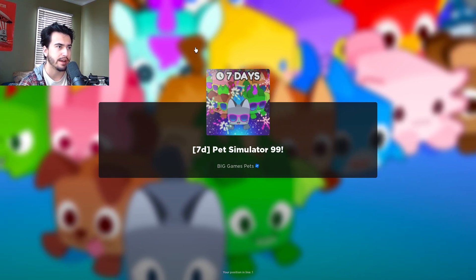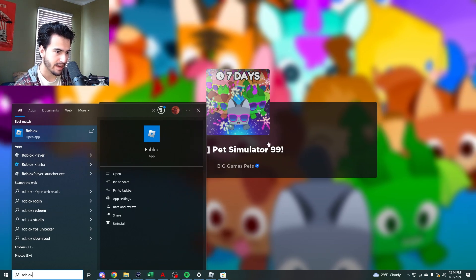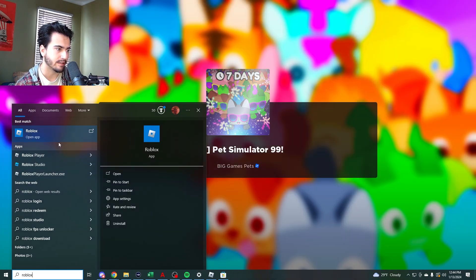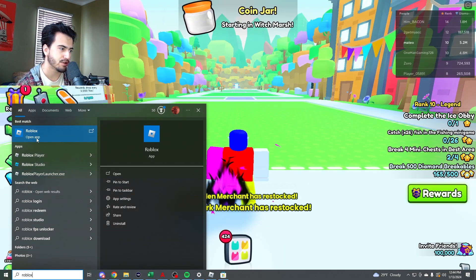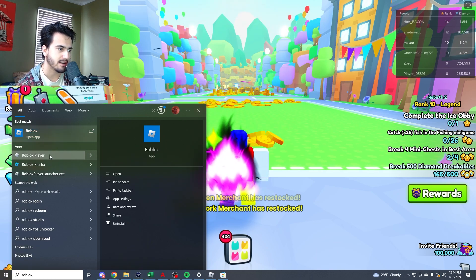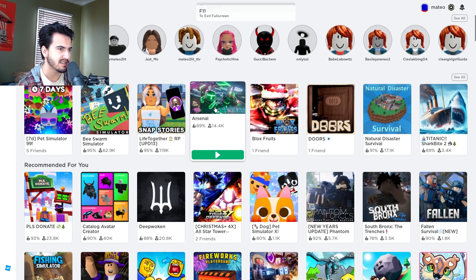Just to demonstrate what would happen: this is my Roblox Player open with Mateo, and the other is the Microsoft Store version. If I try to launch another Roblox Player version, as you can see, it closes my current game. So you can't open multiple instances that way.